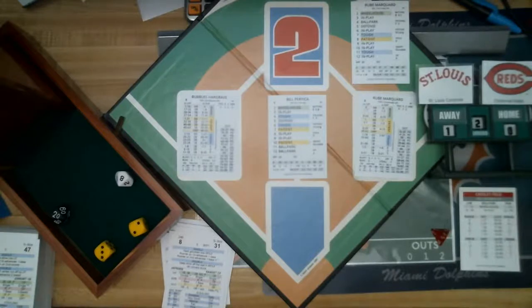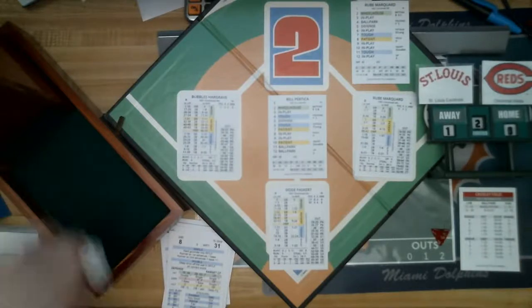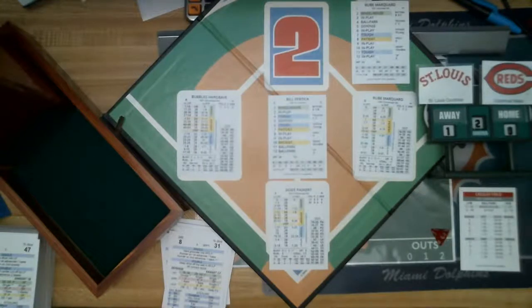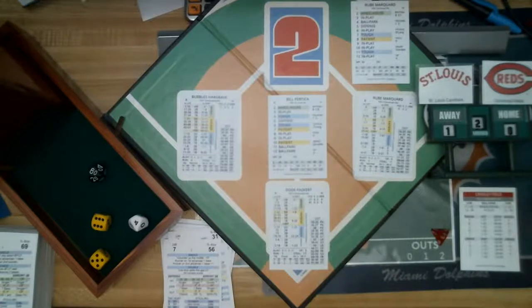Top of the batting order — Dodie Paskert. There's discussion about how park dimensions factor in — Sportsman's Park for the Cardinals was very deep. Back in those days most parks were considered pitcher's parks. Roll: 11, ballpark, in play, 56 — a fly ball to right. The inning is over. Bill Pertica gets out of it. No runs, one hit, one error on the Cardinals — still 1-0 St. Louis.